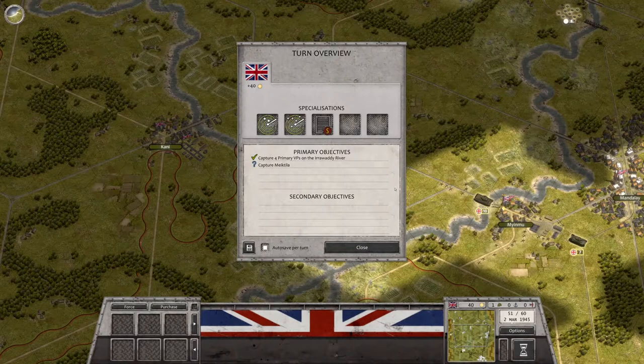Welcome aboard, I'm Captain Jake. We're back for this week's episode of Order of Battle: World War II. We're currently playing the Burma Road campaign and the Awadi River scenario. We have nine turns left in this particular scenario — we're on turn 51 of 60.